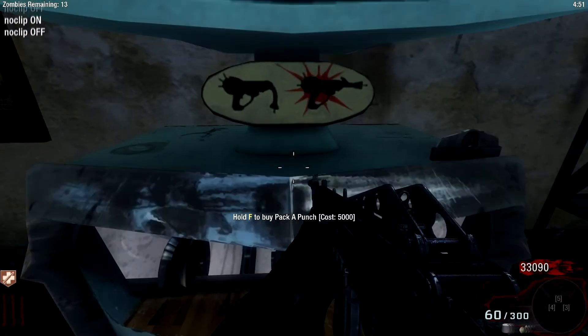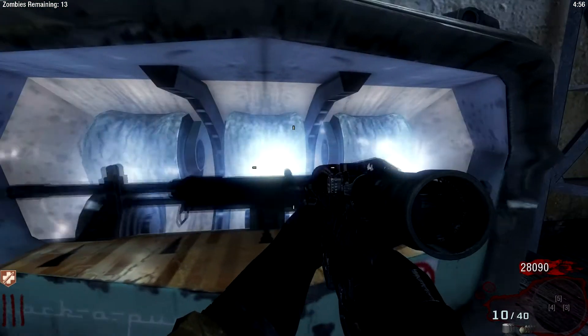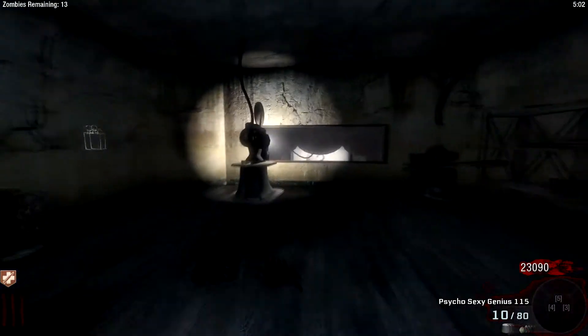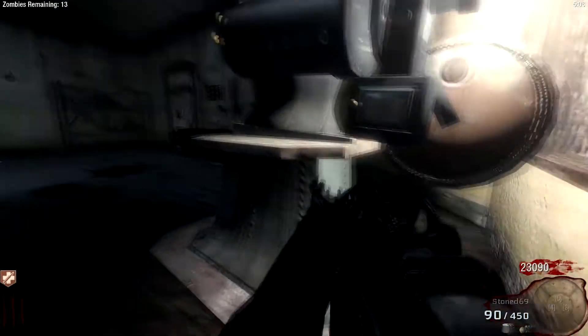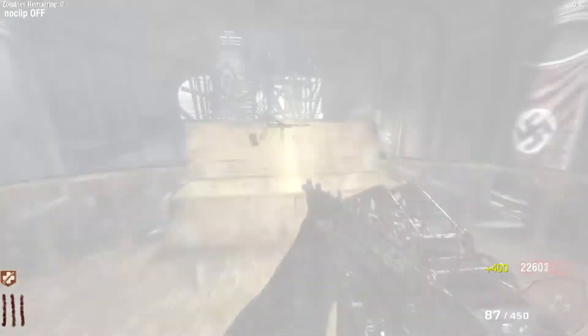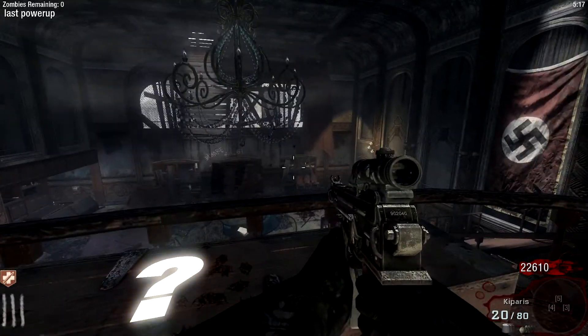One more new addition to the new weapons is that they now have their Pack Punch camos working. So I will show that off — let me get them both upgraded. As you can see, Pack Punch camos. Very nice. And I want to show you guys the PPSH upgraded because the Pack Punch camo on the PPSH actually looks different.